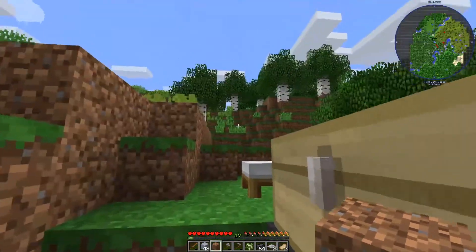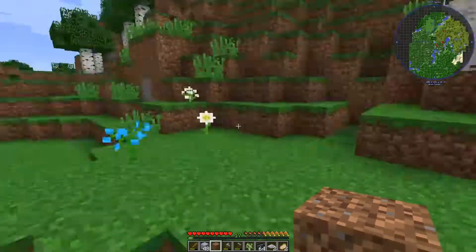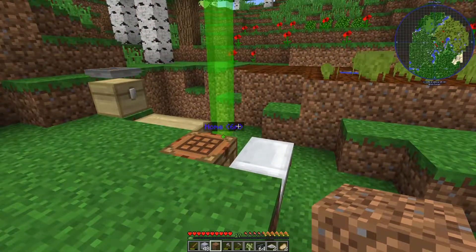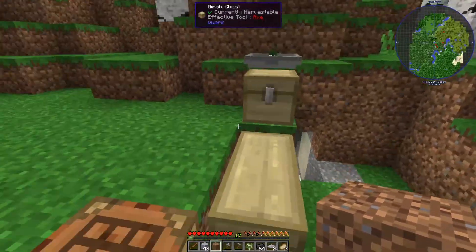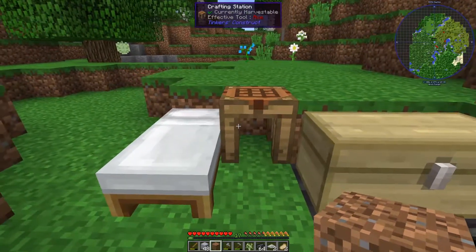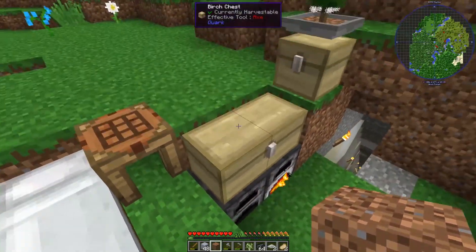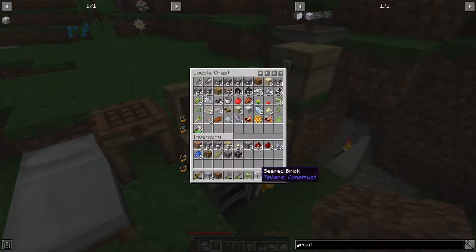All right, we did a stream — it was about an hour long. I didn't have too much time. But what we did is we got this string sapling and the hopping bonsai pot. We got a bed set up, a crafting station, and we got these resources here — nothing too crazy. And we started to get some seared bricks so we can work on Tinker's tools.